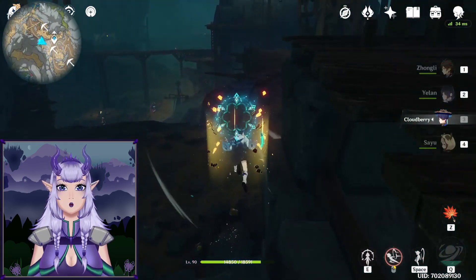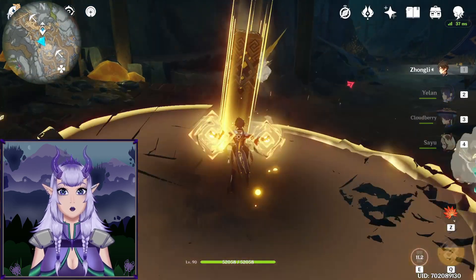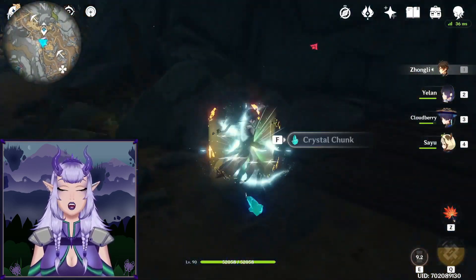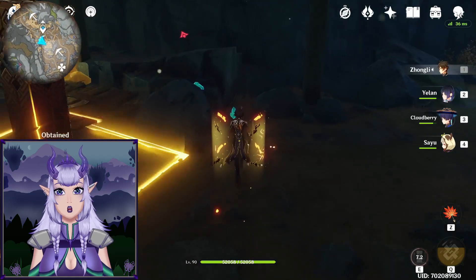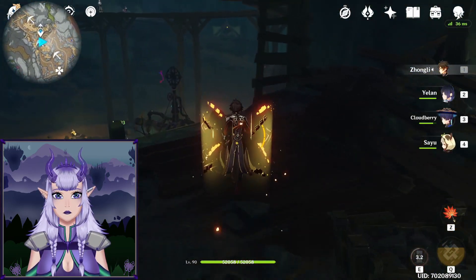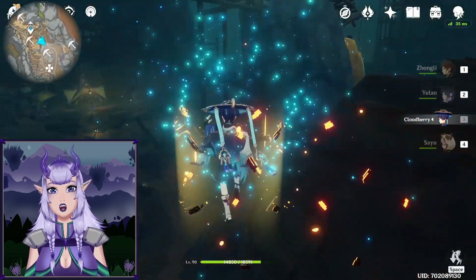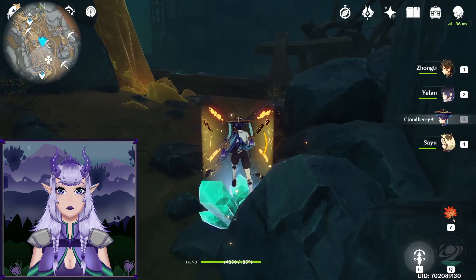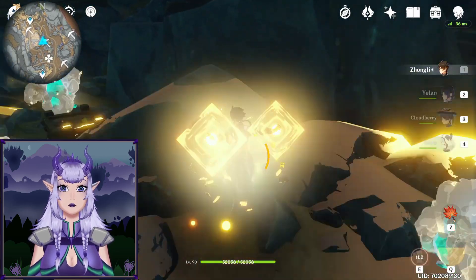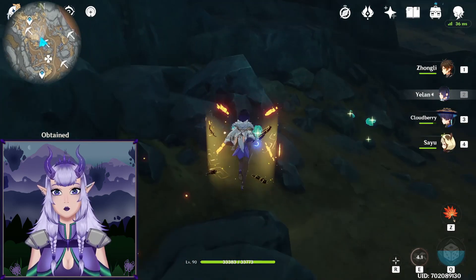Break those with Zhongli's ability, then keep moving without teleporting. Walk around this little rock formation and you'll find three more ores — break them with Zhongli's ability, pick them up, and keep moving around in this area. Don't teleport anywhere just yet.